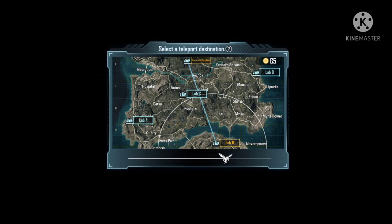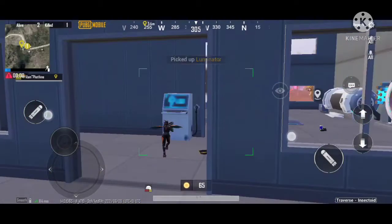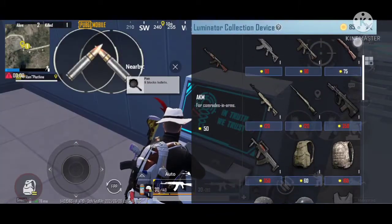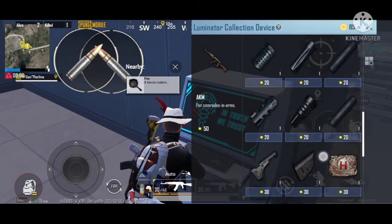When you become an insect or insectoid, you can collect some dust particles, also called the Luminator. With these you can buy stuff from the Luminator shop — you can buy armor, health, guns, and also drop weapons. So that was the information about the new update.